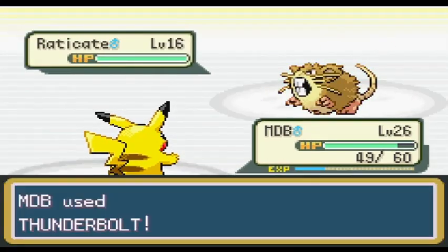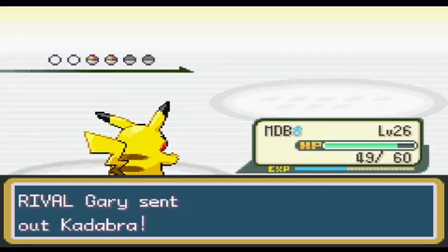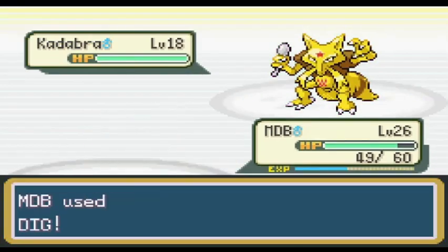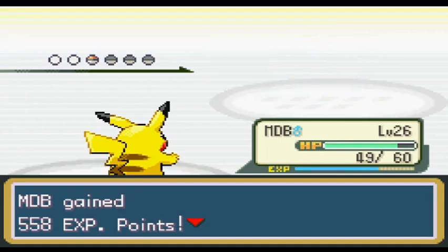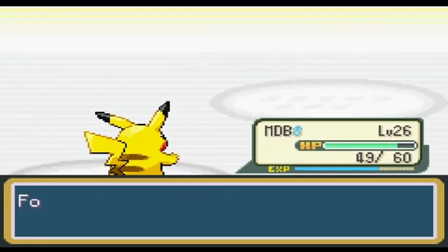On Route 11, I caught a Drowzee, which I named Inducer, because I really couldn't think of anything better. I caught a Diglett in Diglett Cave — I know, shocking, right? I named it Dig Dug. After catching everything I was able to up until this point, I battled all the trainers I could. I boarded the SS Anne and battled all the trainers there.